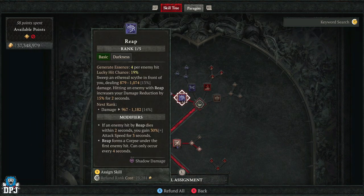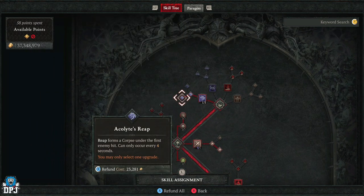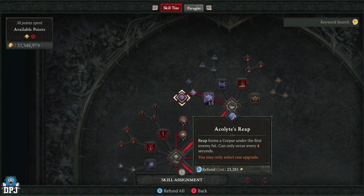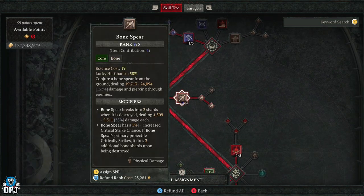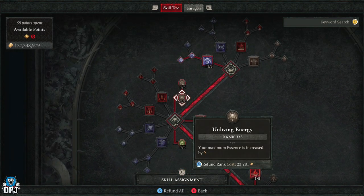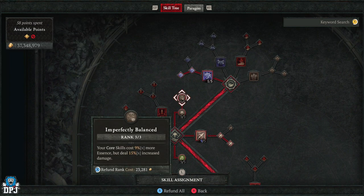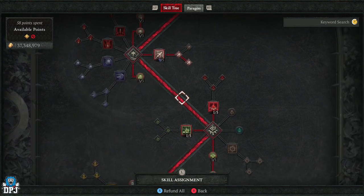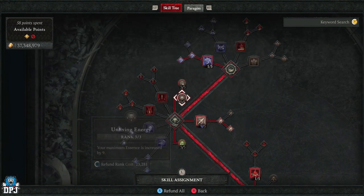One point into Reap, and another point just to get to Acolyte's Reap, just to create those corpses in times of need. This, once you are on a roll, is much less needed, so you sometimes find yourself not using it at all. You want to max out Bone Spear and then onto Paranormal Bone Spear, which improves critical strike chance. Three points into both Unliving Energy and Imperfectly Balanced, and then three into Hued Flesh. These work like a charm and seriously drive this build.